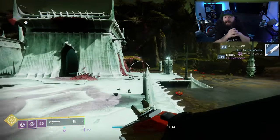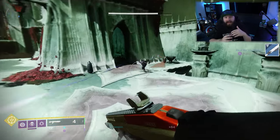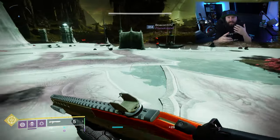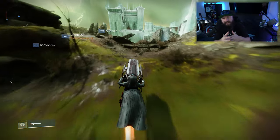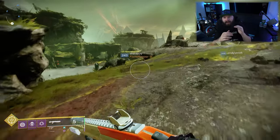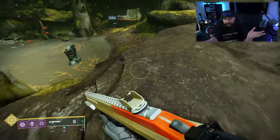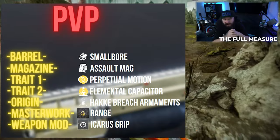We can hone in on exactly the things we need to increase those substats which aren't that great, and accentuate the impact value. Since this is a top slot weapon using special ammo, you need to consider using something else in your secondary slot — a primary ammo weapon — so you can use this to deal with tougher enemies, smashing through yellow bars on the way to the boss. But first, let's look at the PvP build.